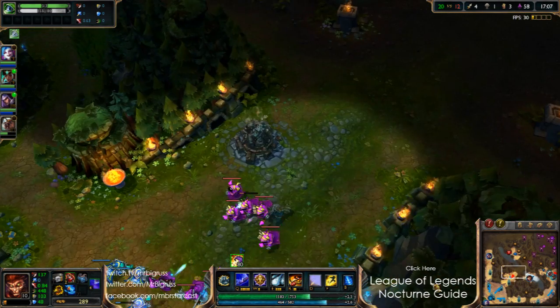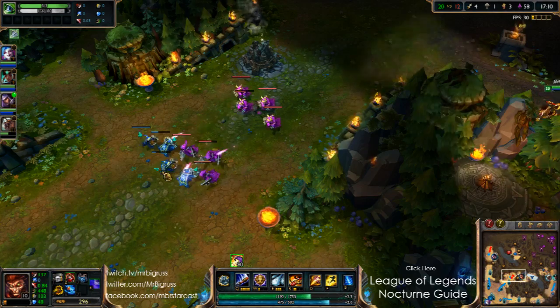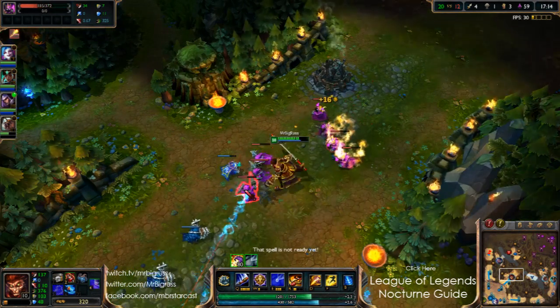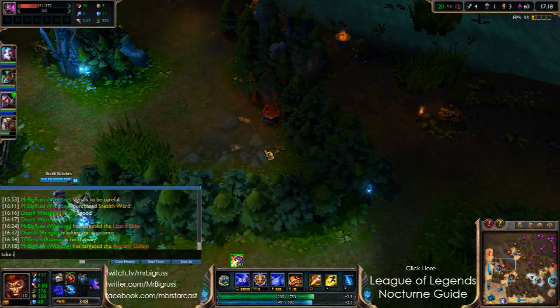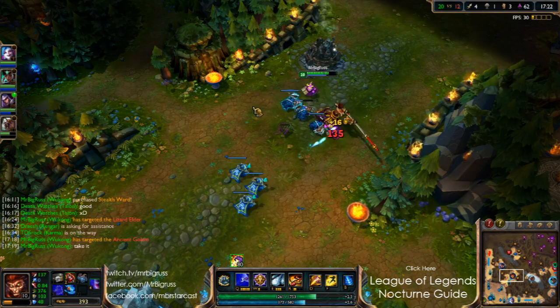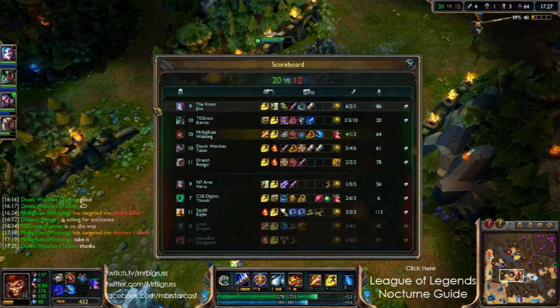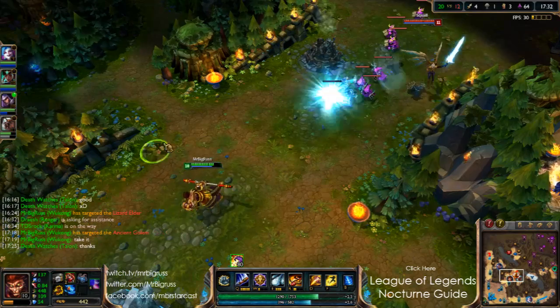So yeah, really good jungle actually. From the way the start went, obviously we made a nice kill happen on Eve, which was really good. But Talon getting a little bit lost hurt him — but GG to Talon for kind of pulling himself back in. He roamed around really nicely and he's earned himself this blue buff. He's deserved it.